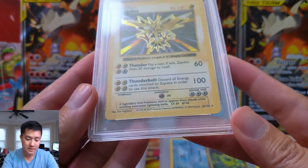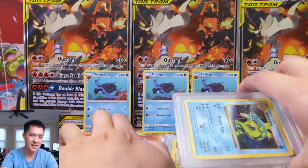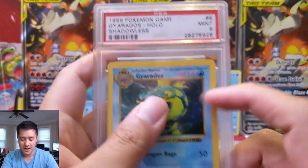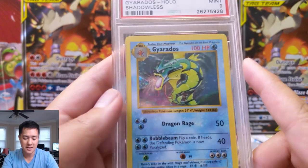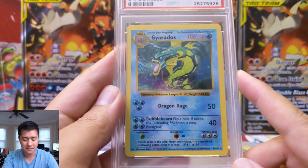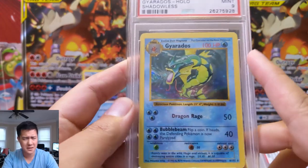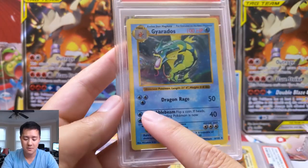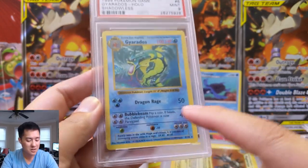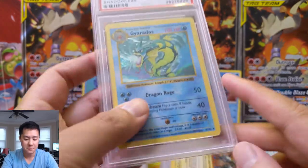I'm sure there's something that makes it a 3 — I doubt it's a grading mistake. This one is a heavy hitter: shadowless Gyarados PSA 9. Gyarados has 100 HP. Magic Harp was terrible — just Flail and only 30 damage. But Dragon Rage for three Water energy does 50. Bubble Beam — if you have the extra energy you do a little less damage but you have that chance for paralyze. Such a good card, and love that art.